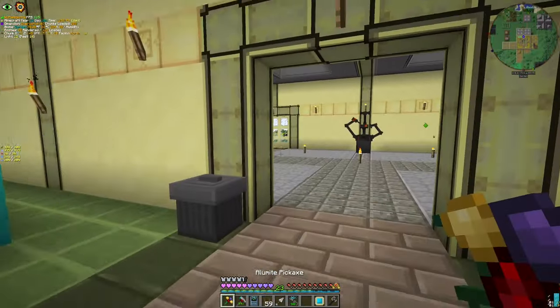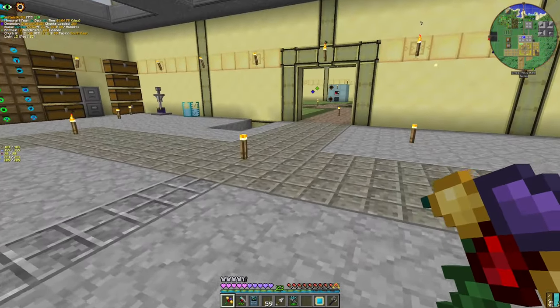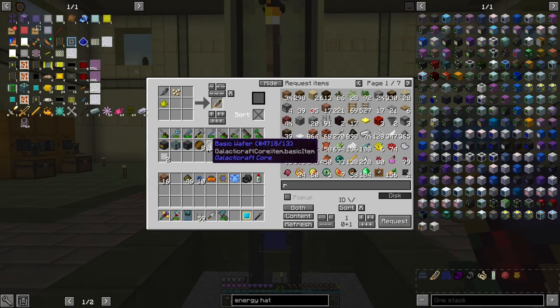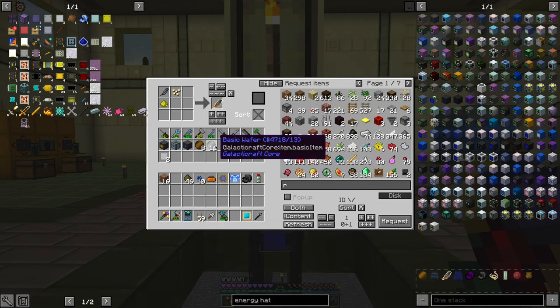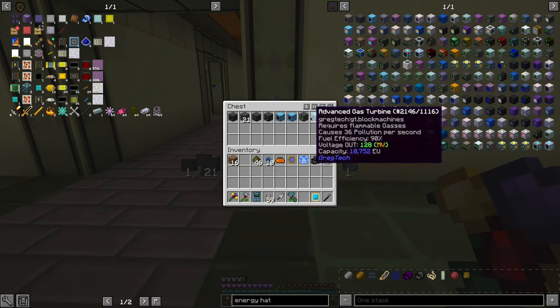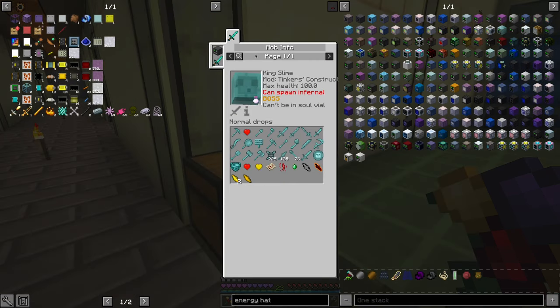Now, we made this guy. Now we need something else. By the way, I also made wafers — they are actually quite simple. Just normal wafers and reinforced glass lenses, and the power. And we also made the implosion compressor. Also, we have a portal scanner, which is actually quite nice.